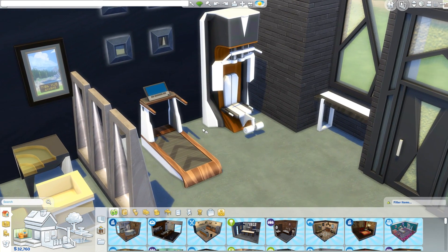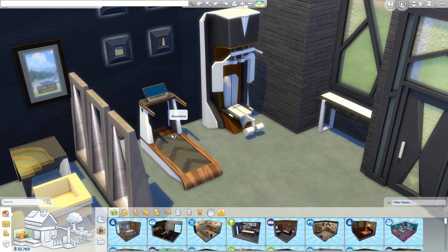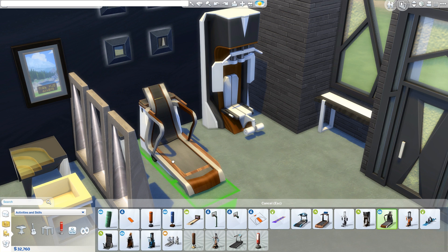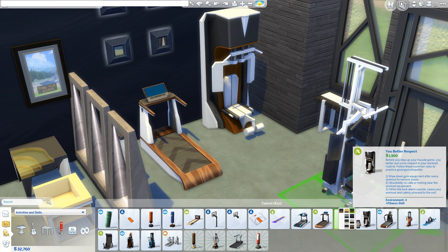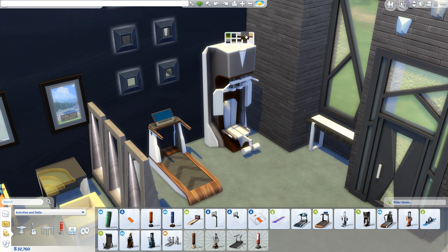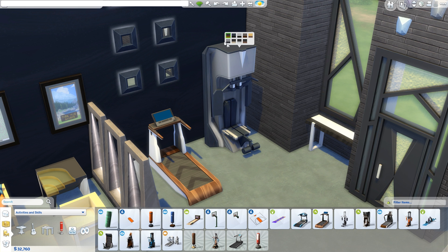Then over here we have a couple of new workout equipment — a new treadmill and a weights machine. But they're pretty much the exact same as all the other treadmills in the game already. It's the exact same thing, it just looks a bit different. And again, matching recolors. The aesthetic of these is quite nice — I really love the aesthetic of this pack, it's like a modern kind of feel to it all.